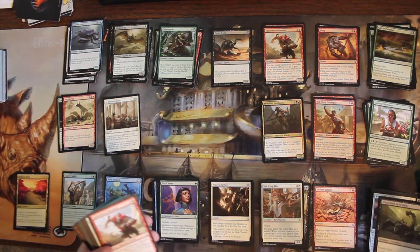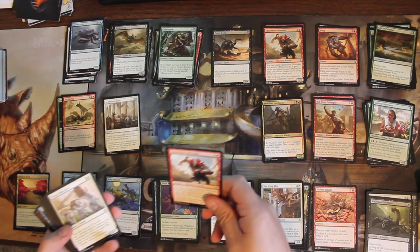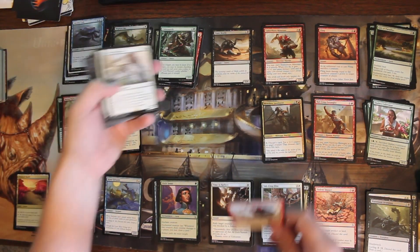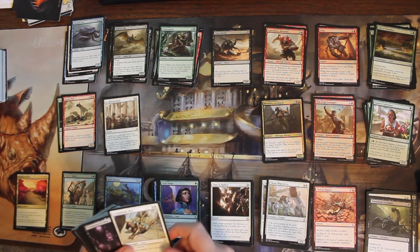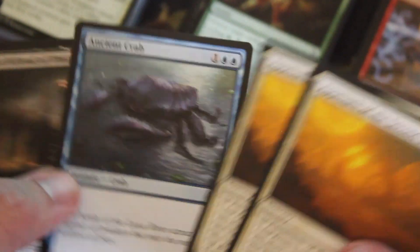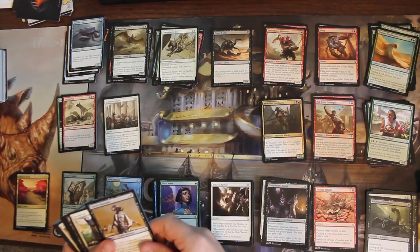Now I'm skipping the color sorting step and just alphabetizing them as an entire set. I start with the first letter, so all the A cards go here, then B, then C — not separating by color at all. Then I alphabetize within each letter grouping, so 'Approach of the Second Sun' comes before 'Even Initiate,' for instance. Then I'll list each letter grouping.